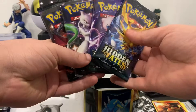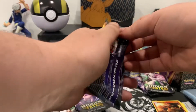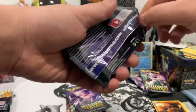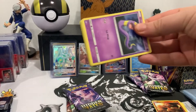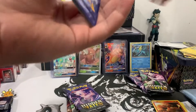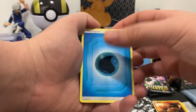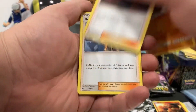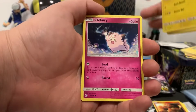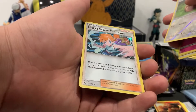Now we got four more packs, so let's get into cracking them open. Here is the code card — one, two, three, four to the front. We got Water energy, Grappeler, Giovanni's Exile, Brock's Grid, Eevee's, Eevee, Pikachu, Clefairy, Jigglypuff, Farfetch'd as the reverse, and Misty's Water Command.